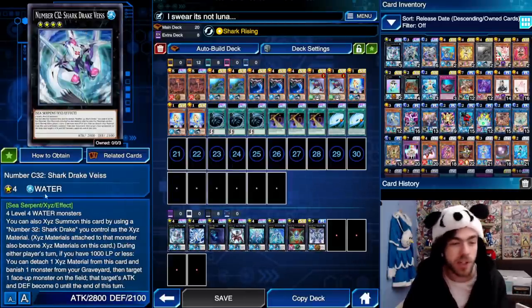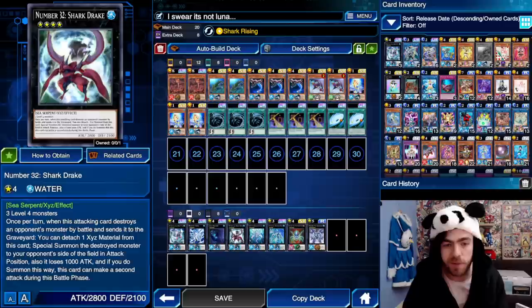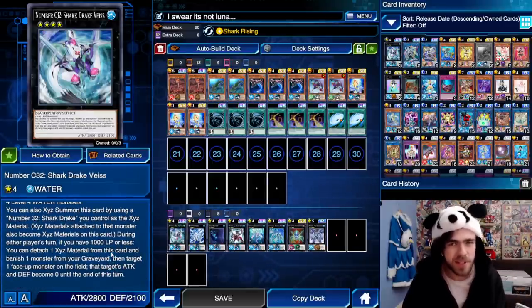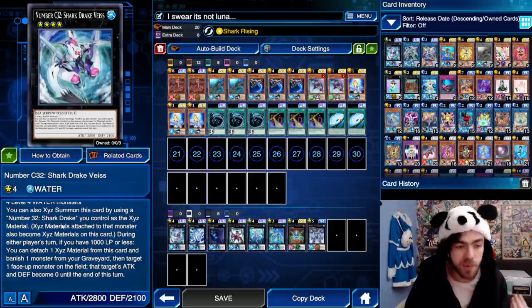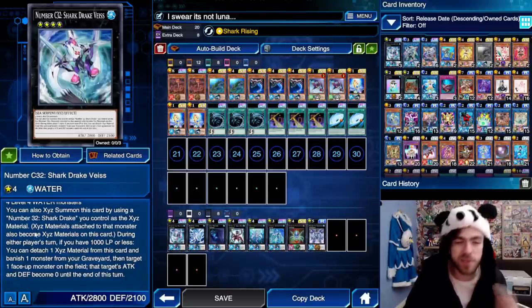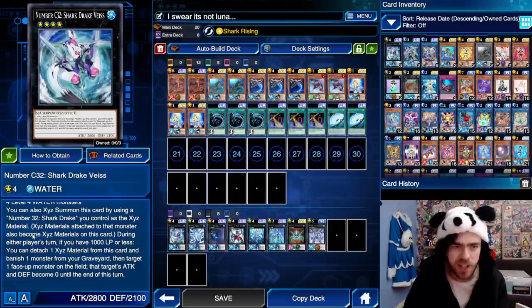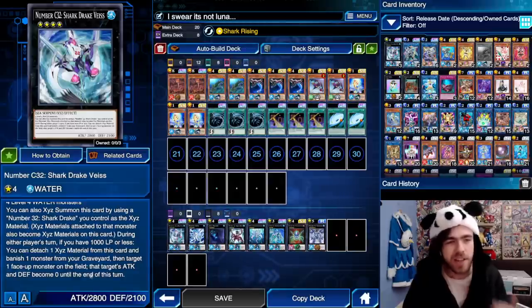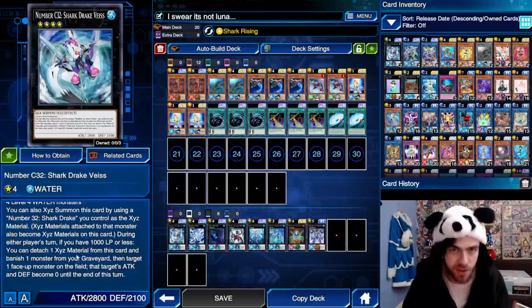This card requires 4 level 4 water monsters to summon, or you can just summon it by using a Shark Drake on the field and slapping this thing on top of it. This card is pretty similar to Utopia Ray. During either player's turn, if you have 1000 or less life points, you can attach 1 Exceeded Material from this card, banish 1 monster in your graveyard, then target 1 face-up monster on the field — that target's attack and defence become 0 until the end of the turn. This effect is not once per turn, so you can use it multiple times a turn, and then just dick over one of your opponent's monsters.